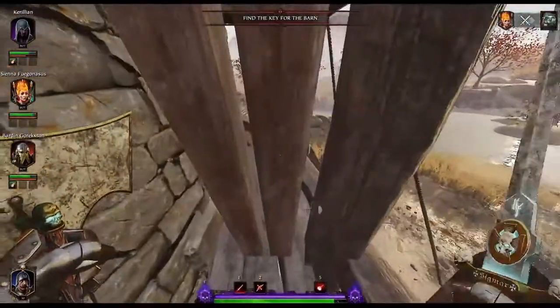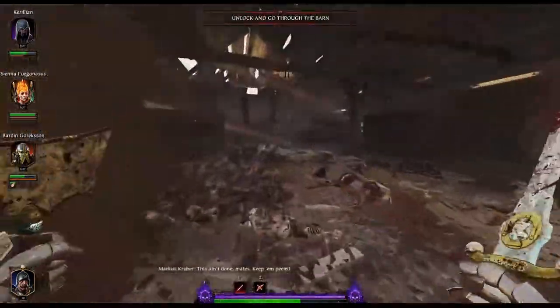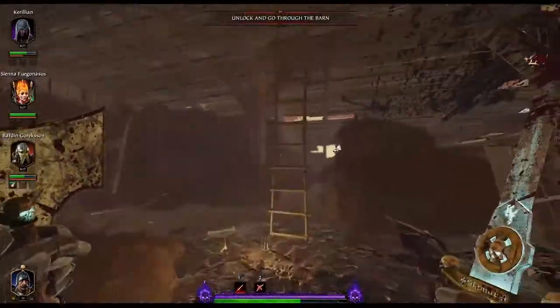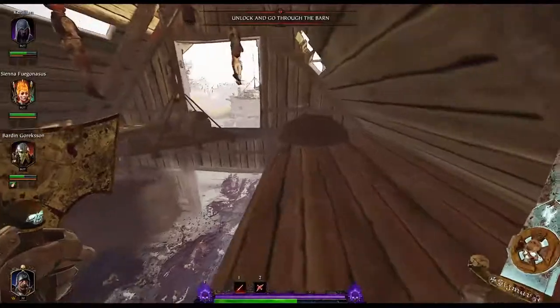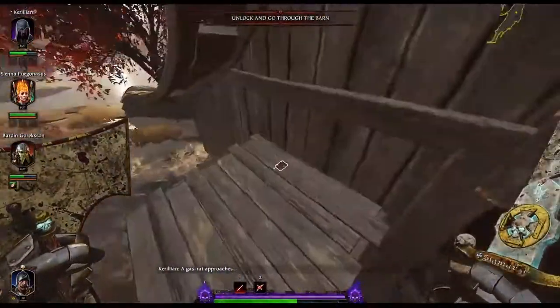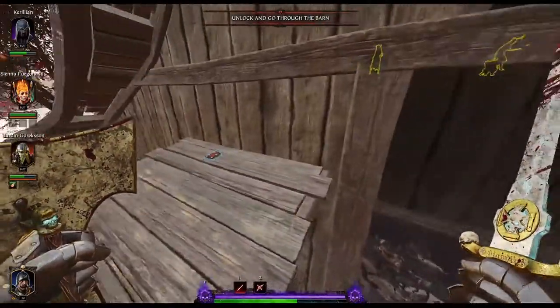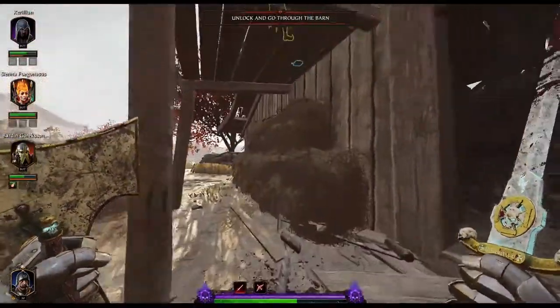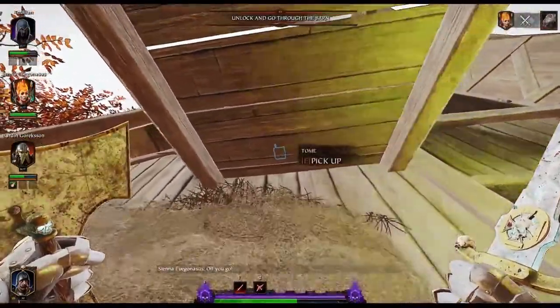You can go left or right — I prefer right, it's just really easy, though it's obviously not the intended path. Reach between the boards and grab the grim. Your next tome is in that very same area. Once the barn is open, go upstairs, run through the rafters, jump over to this guy and it's right here. The way most players collect this tome, until it's fixed, is just by jumping up below it — really easy.